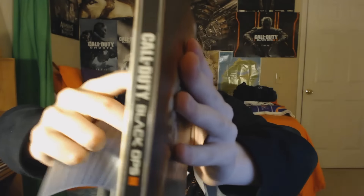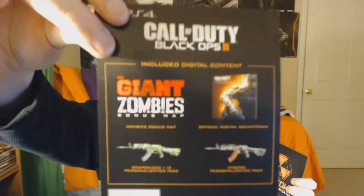We close the steelbook back up so you can see the zombie artwork on the back once more. Now there was actually one more thing left in the hardened edition box. Let's go ahead and get it out - this is basically what else comes with the hardened edition. It says Call of Duty Black Ops 3 and it's the digital content: the Giant zombie bonus map and an official digital soundtrack. There's a code on the back which I'm not going to flip over obviously.